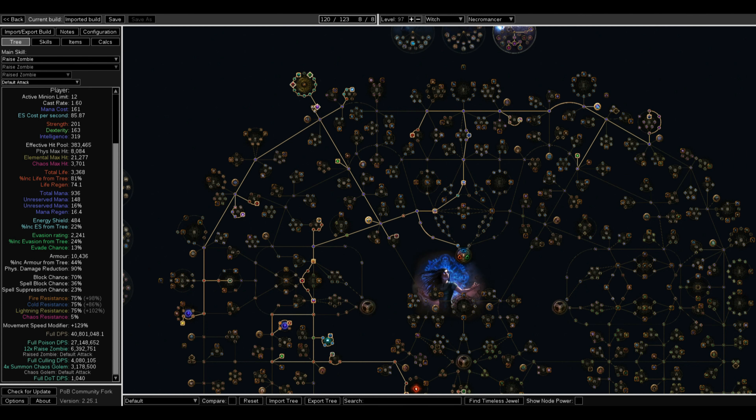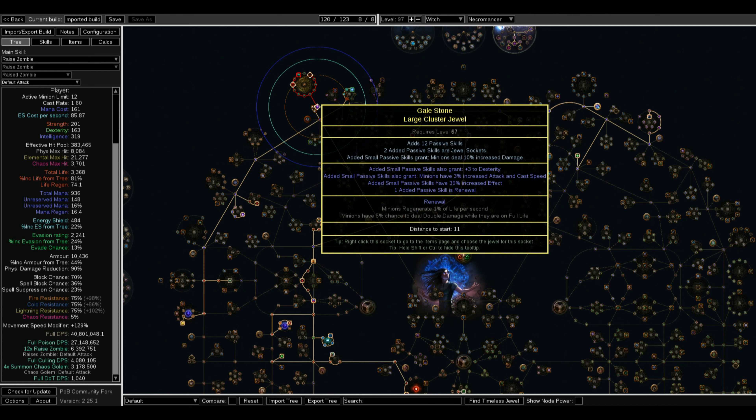For Cluster Jewels, you can use any passive skill on a Cluster Jewel you want — it's 12 passive skills. Whatever is cheapest works. It always helps to get small passives that grant 3% increased attack speed and cast speed, and 35% increased effect — there's also a 25% increased effect version. Pick whichever is cheapest that you can actually get at the time.